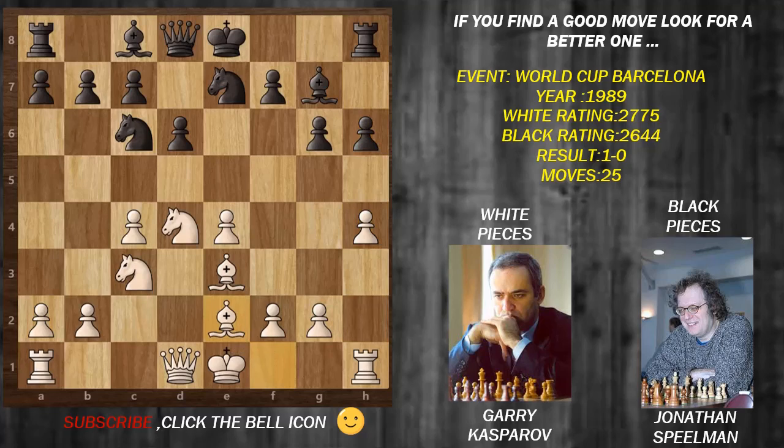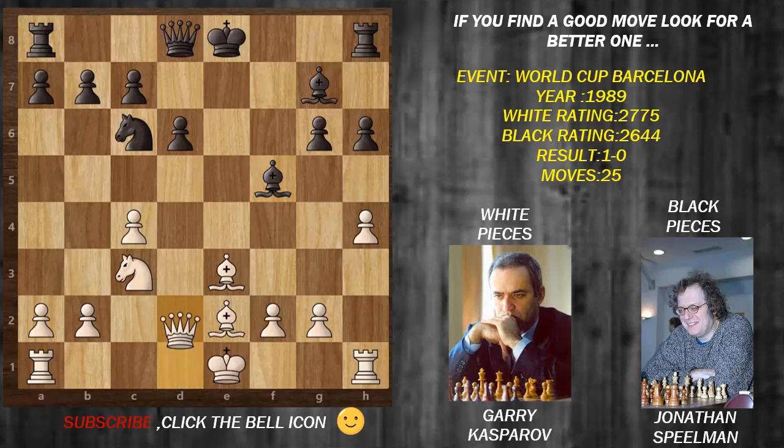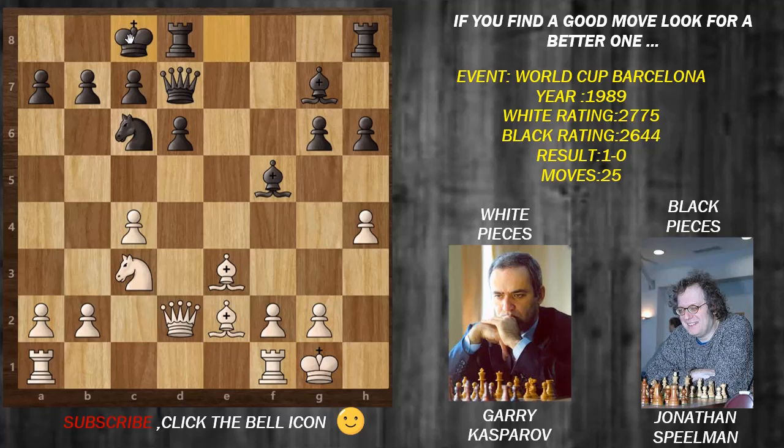h6, bishop e2, continuing development from each side. f5, we have e takes f5, knight takes f5. As you can see the knight has been attacked, so Gary has to try what to do with this knight. He goes for knight takes f5, bishop f5. Now maybe both sides can castle long side - we have castles by Gary on the short side.